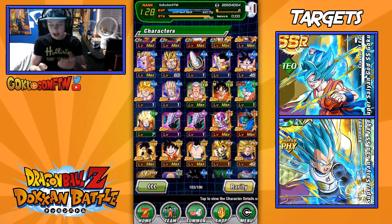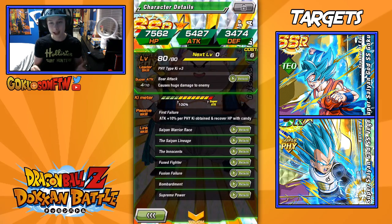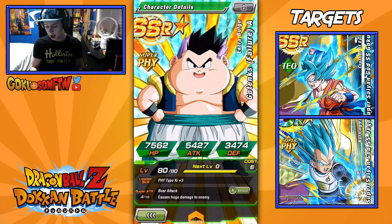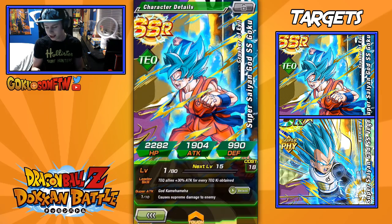I was looking for the Vegeta — number one because I have been training him specifically so I can nuke characters in the Dokkan festivals. I got his super attack up to 4-0-10, as you can see there. I was going to use my Elder Kais on him as well. This was the thing I was looking for and I am very, very happy that I got it. It looks like I can't view him here for some reason, but that was my target acquired — at least one of them.